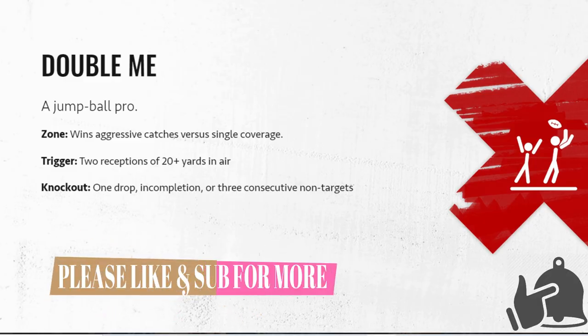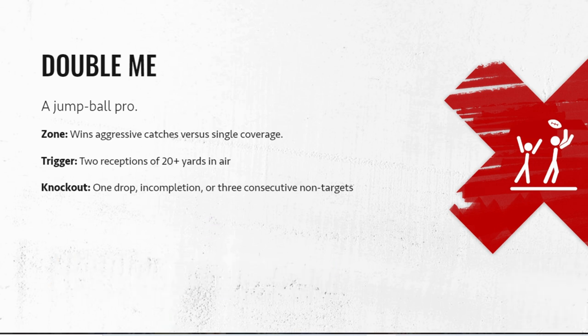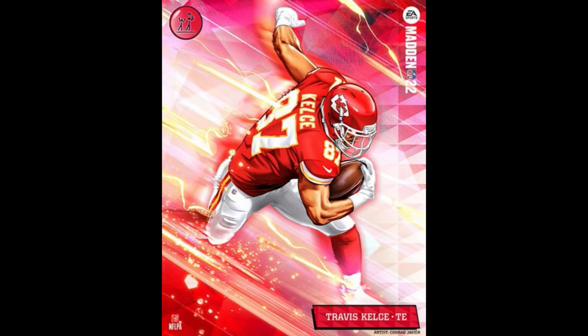Starting off with Double Me. This has been in the game pretty much since Madden 20 when the X-factors thing started. Basically, when you're in the zone, you can win aggressive catches versus single coverage of any kind — man or zone. It's kind of easy to get knocked out of though: one drop, one incompletion, or three consecutive non-targets. To get into this zone you have to complete two passes where the ball's in the air 20-plus yards. All the same as Madden 21.